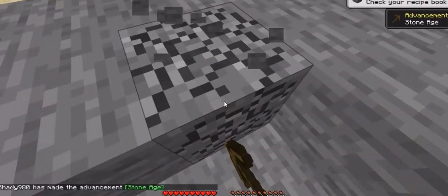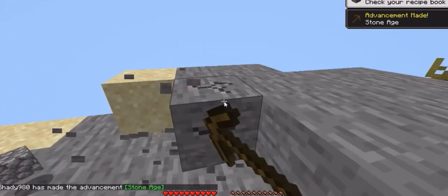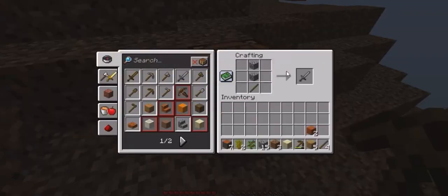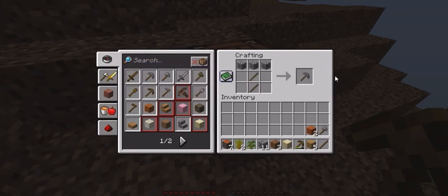One of my goals in this game is to get every single advancement and achievement, so we might as well do that. Now we can make an axe and a pickaxe. I don't want a sword — I will make a sword later when I get iron.